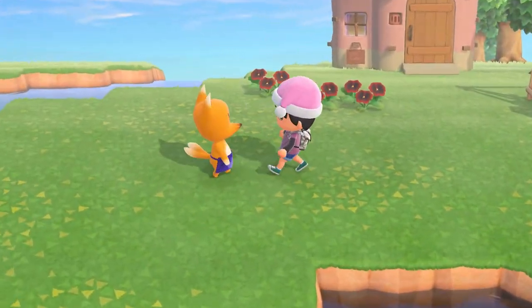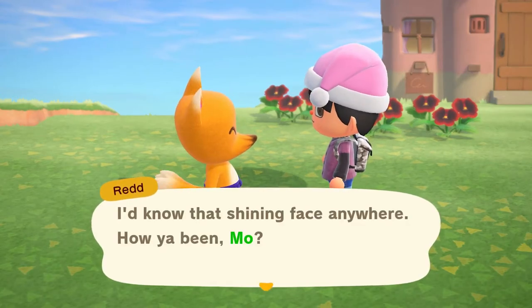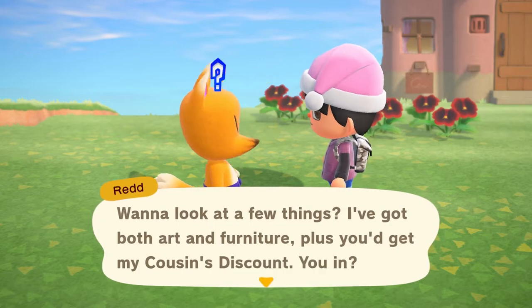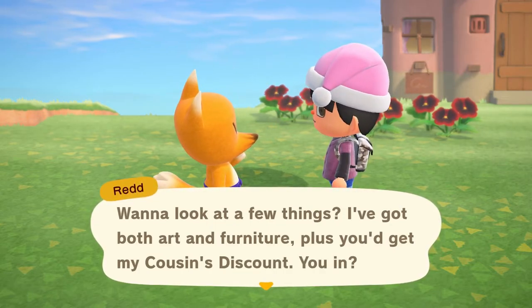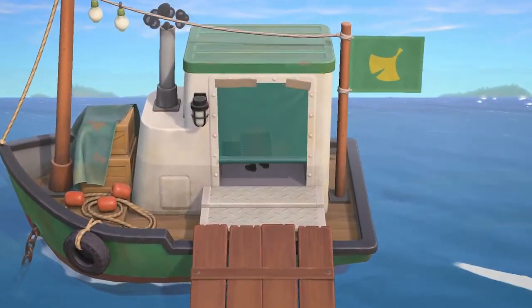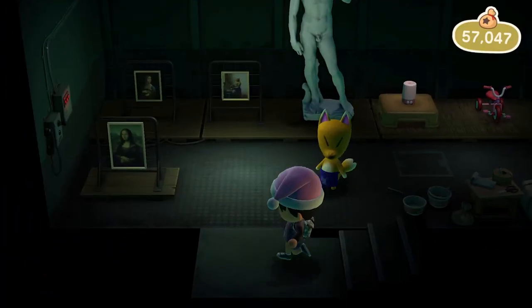After that, go find Red roaming on your island once again, and this time he'll ask you if you'd like to become a regular customer so you can continuously buy all of his art at a discount price. From this point on you can access his boat whenever he is on the island.